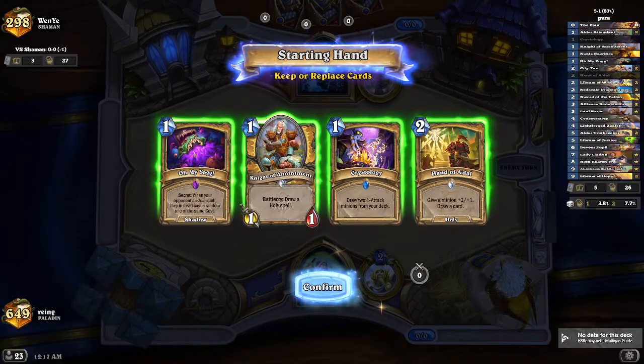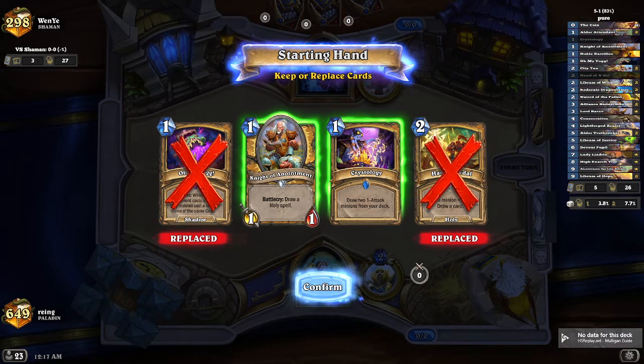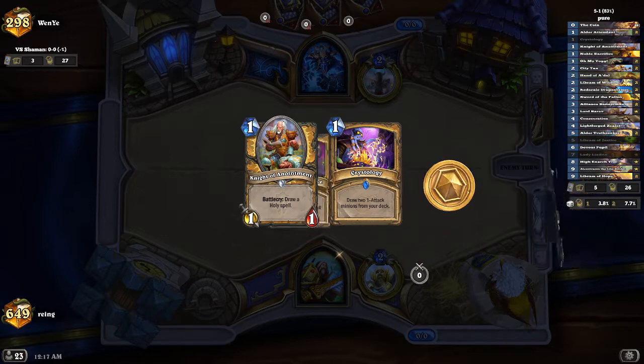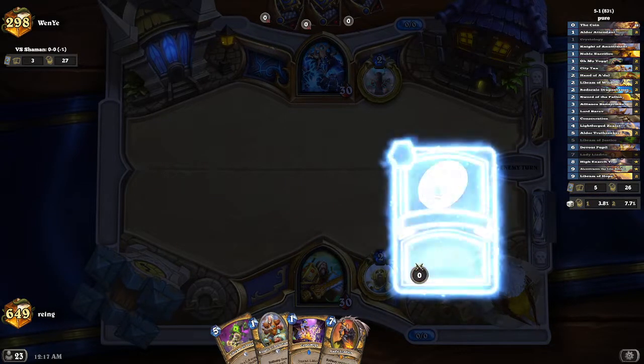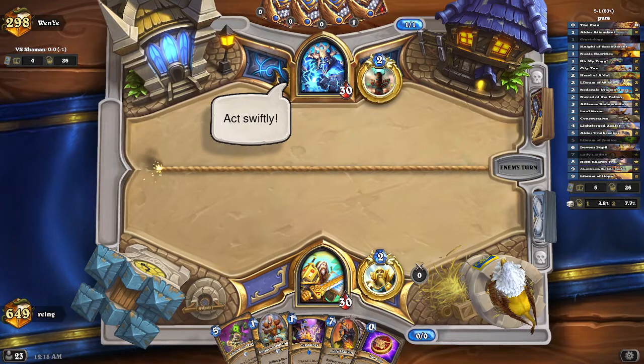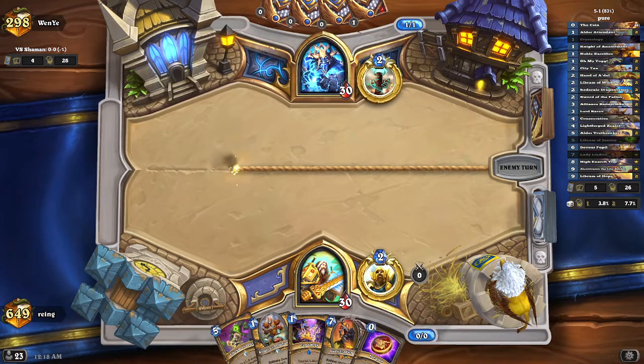All right, honestly I don't know what shaman is but most likely it's murloc shaman. I think I could skip the fond of a doll and keep these two. My one drop — I'm going to kill the attendant and two Knight of Anointment. That's why I only have one copy of this: if I run two I might not be able to maximize it. We might be facing a murloc shaman. I'm doing pretty good with this deck — this is 5-1. The five wins are all a combination of quest warrior or quest hunter, so that's what we want to target.